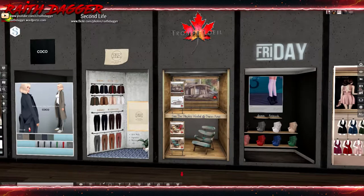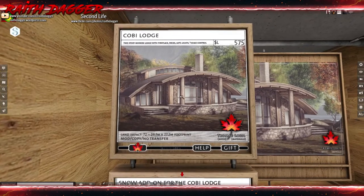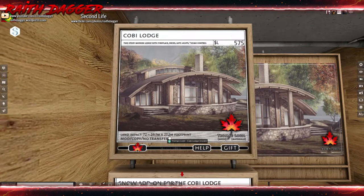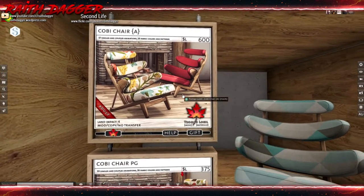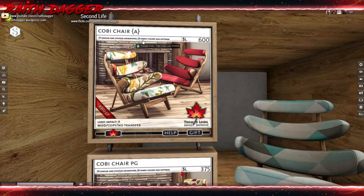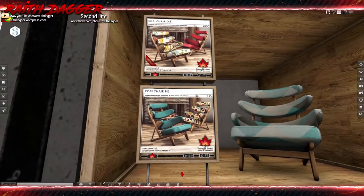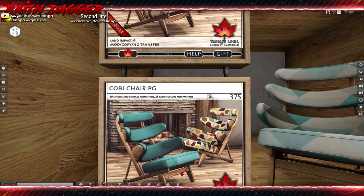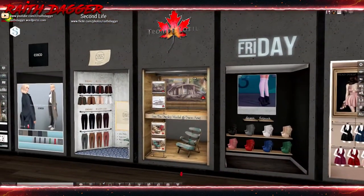Trompe - 72 land impact, roughly 21 by 27 meters footprint, 575 lindens. This looks like a cool little lodge. They also have chairs to go with it - 57 single and couple animations, 26 color and pattern changes, 600 linden for the adult, 375 for the PG with 39 single and couple animations. I like their buildings, they do a good job. I have several pieces of their furniture.